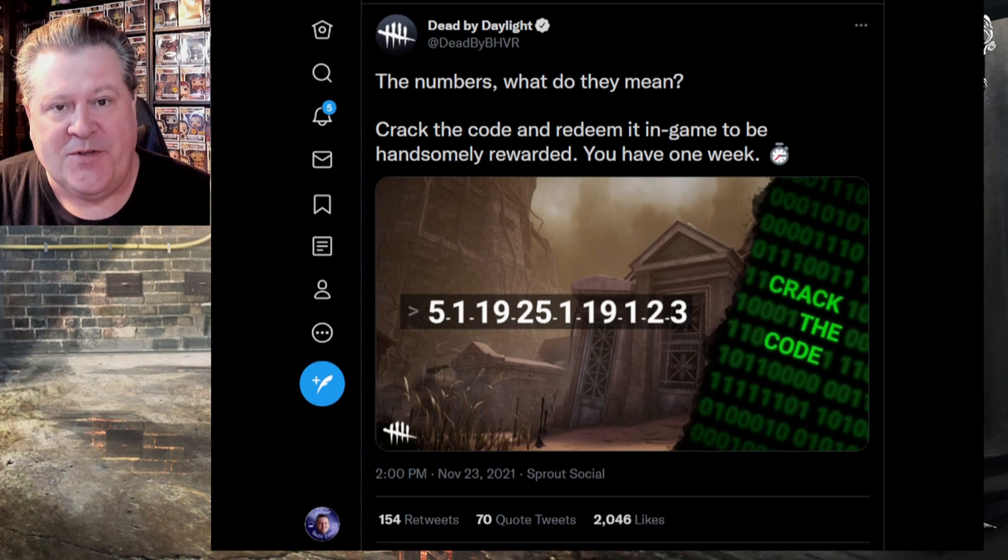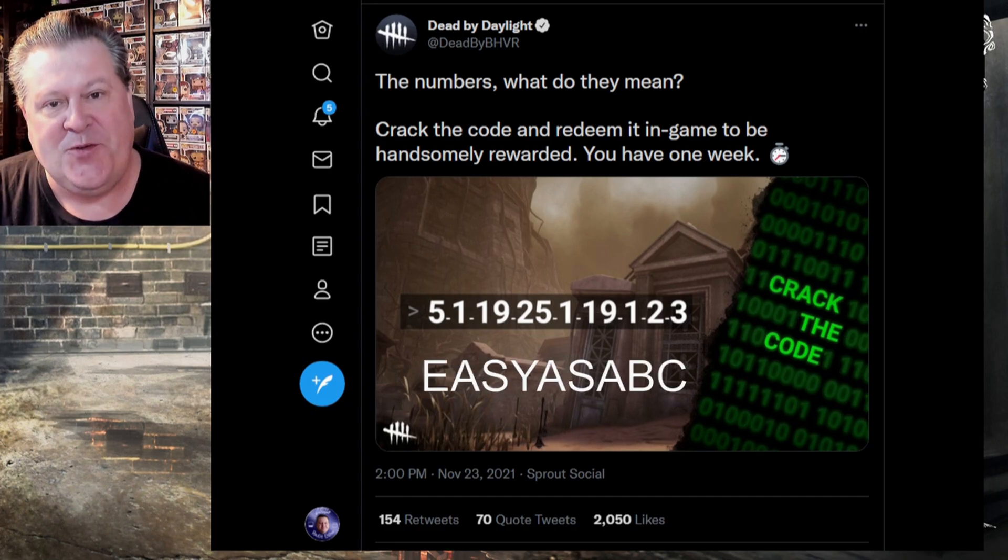Taking the numbers here and using the alphabet, we get: 5 is E, 1 is A, 19 is S, 25 is Y, 1 again is A, 19 again is S, and then 1, 2, 3 is ABC. And when you put that together, you get easy as ABC.